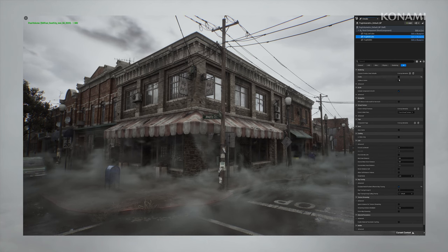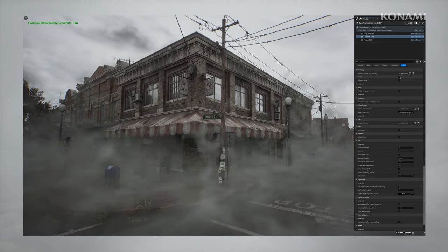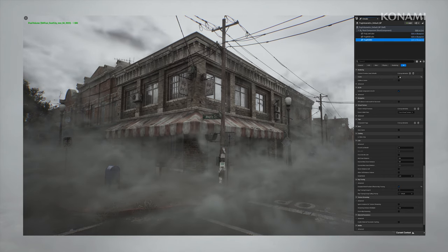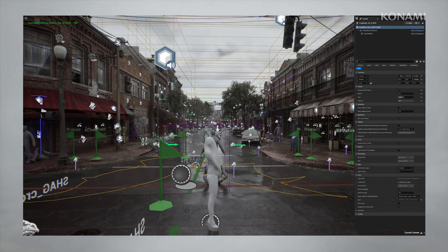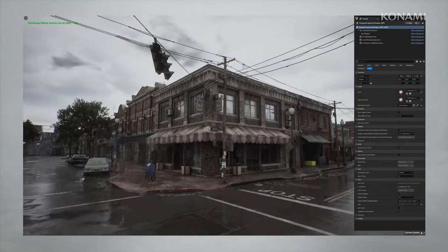We used volumetric fog on the locations to keep the atmosphere as we wanted — to keep a bit of mystery and keep the players feeling a slowly incoming danger and curiosity about what lies behind it. Later in the game we added to the volumetric fog also Niagara systems to make it more dynamic and produce some events for the player to achieve different feelings — not static ones, but more dynamic, giving them a bit of surprise.